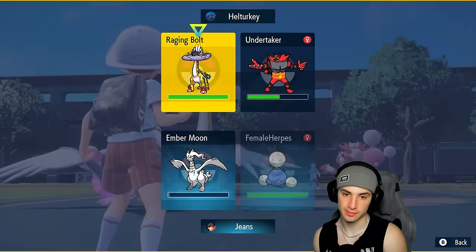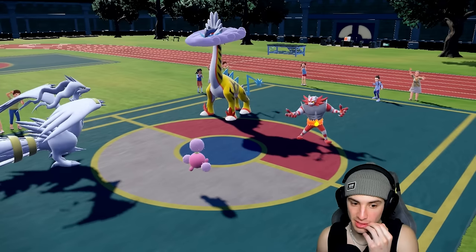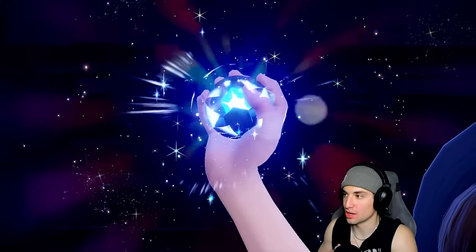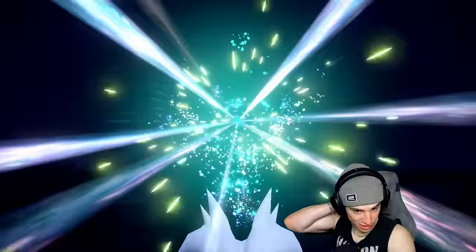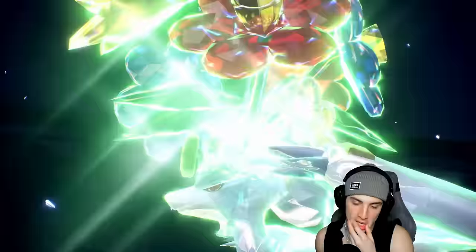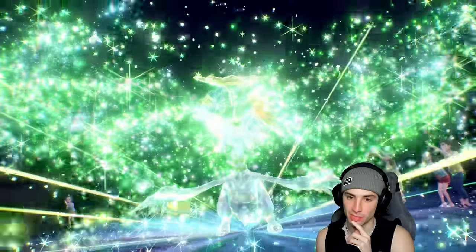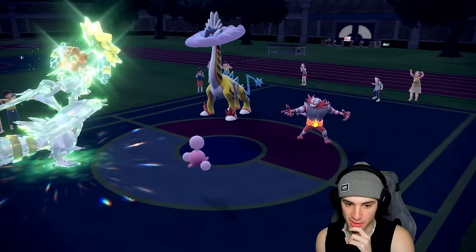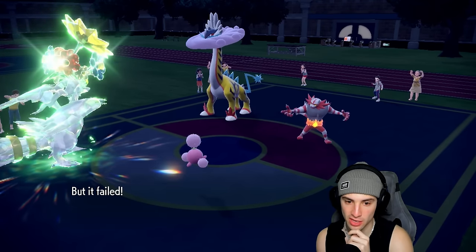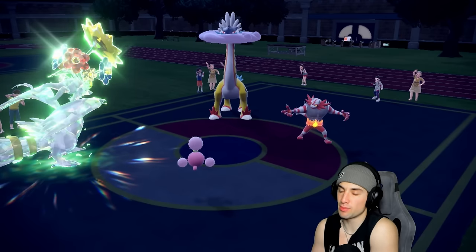I could just put Raging Bolt back to sleep — no Thunderclaps allowed. I'm hoping they just Terastallize Raging Bolt. I should have just Terastallized Reshiram before it woke up — that would've let us soak really well and not be in this position. Fake Out is blocked — no Thunderclaps! But wait, we're going for Blue Flare though!